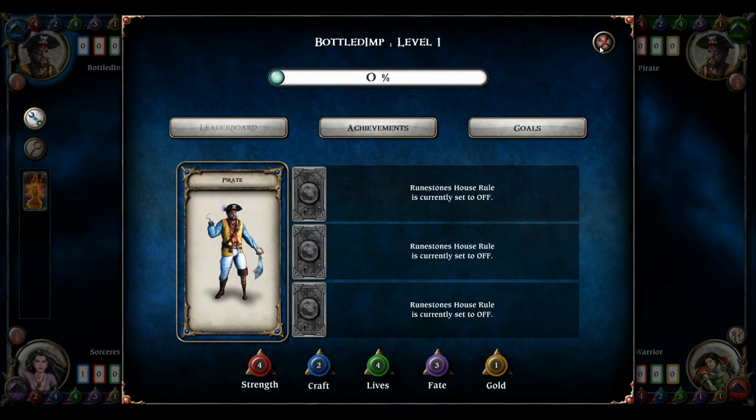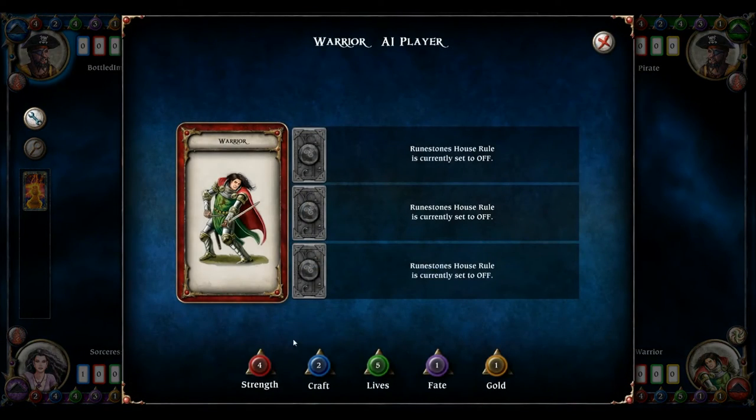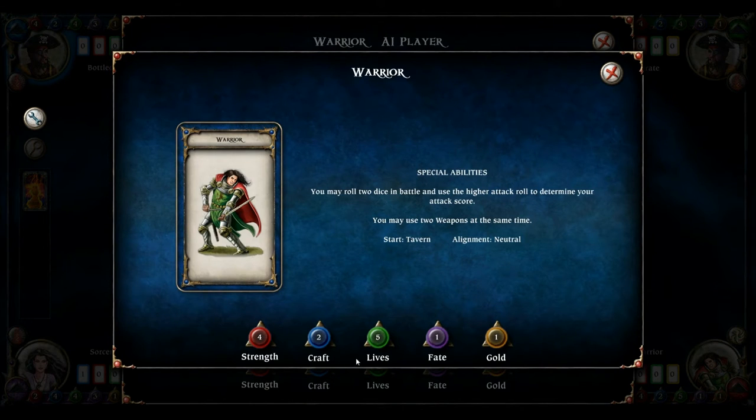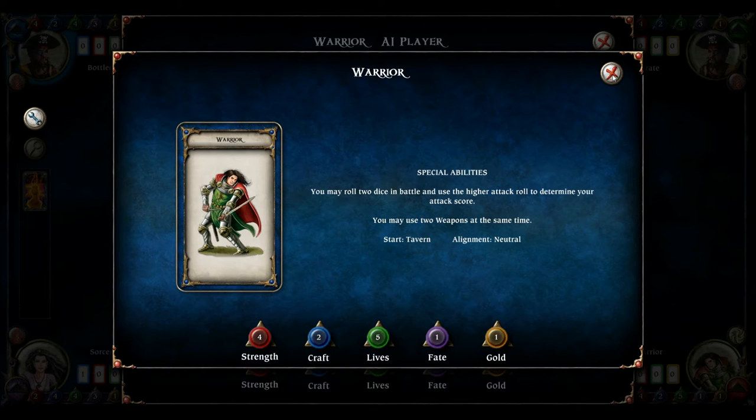I'm pretty pleased with being a pirate — I like his get up, looking pretty chic. Now let's have a look at the warrior. He's going to be pretty strong — Strength four, Craft two, same as the pirate, but five lives. Only one fate and one gold though. His special abilities: you may roll two dice in battle and use the higher roll, and you may use two weapons at the same time, which is normally not allowed. Weapons generally add to your strength.